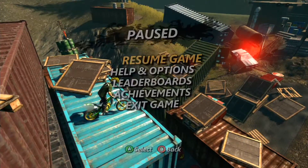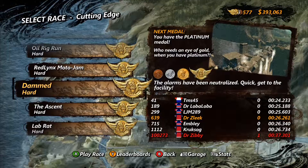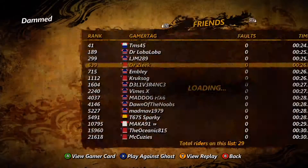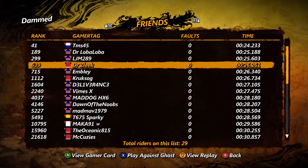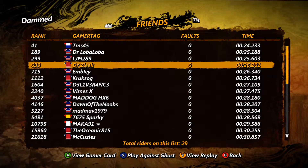If you can't quite do that, doing a flip is fine — as long as you land okay, it only costs about half a second and shouldn't hurt your platinum run. Now let's check out the replay: 639th overall, 26.261 seconds, zero faults. Let's go ahead and check it out.